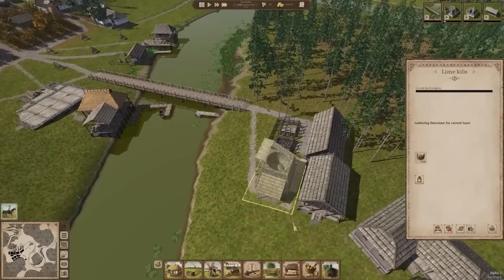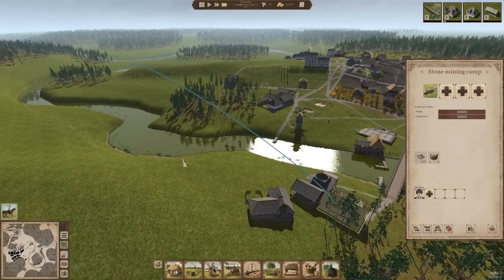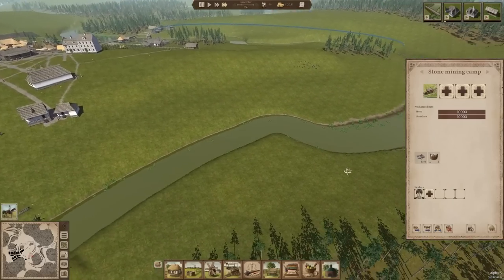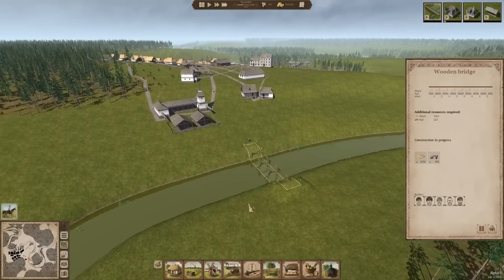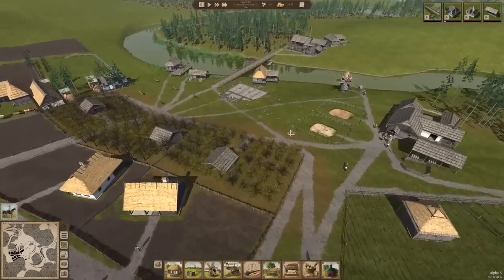How are we doing for our limestone supply? Not looking great because he's got to come all the way across here. If we put this bridge in here it's going to cut that distance considerably. It's also a considerable amount of work to build this bridge. But life goes on. It is what it is. Our brewery is still woefully behind, but that's okay.